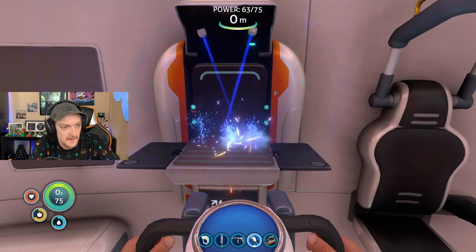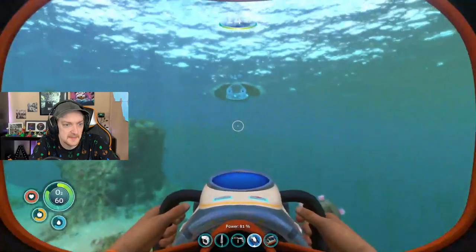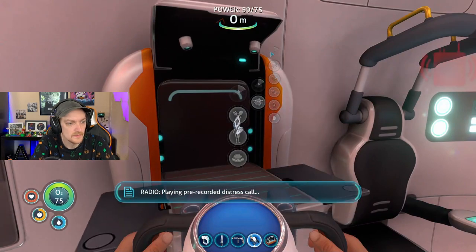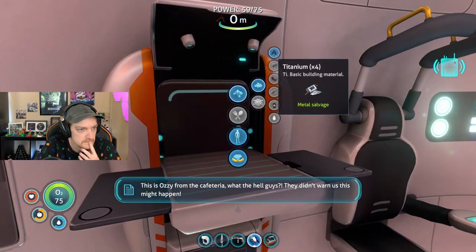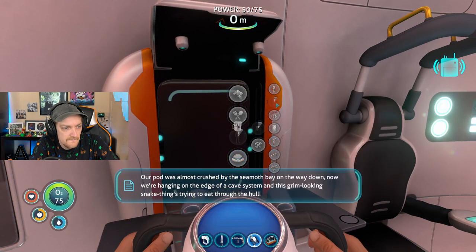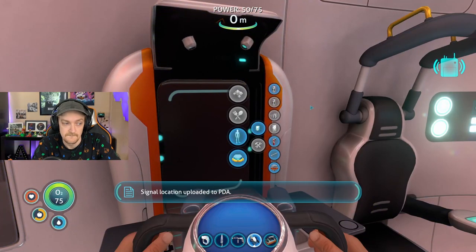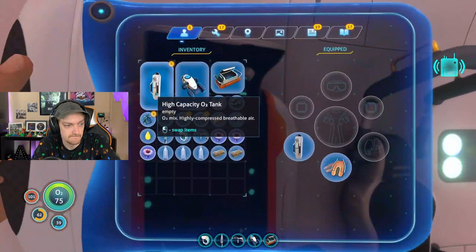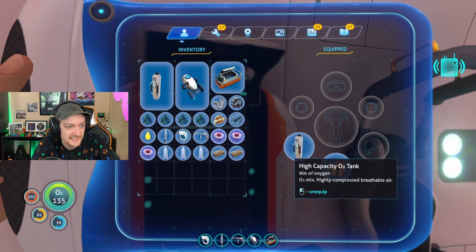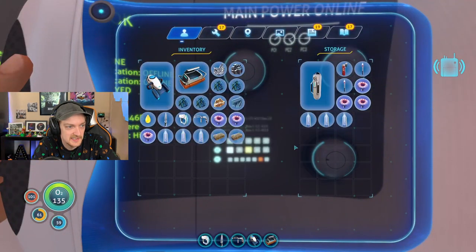Got enough for the glass, now I just got to grab some titanium. These little chunks of metal — easiest way. I think we talked about this in the last episode, a solid way to just grab a handful of metal. Got the high capacity O2 tank. Wow, we've got 90 seconds of oxygen — that's amazing. I'm going to put the other O2 tank away, I just don't want to carry it around with me right now.